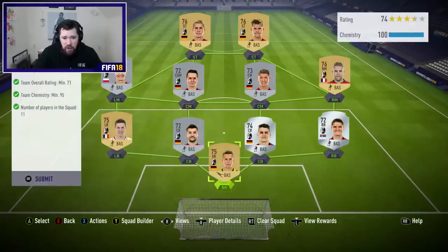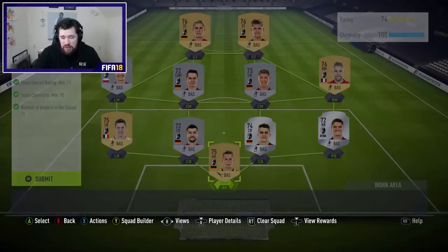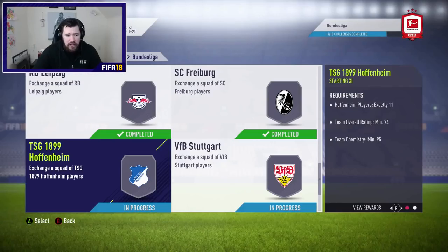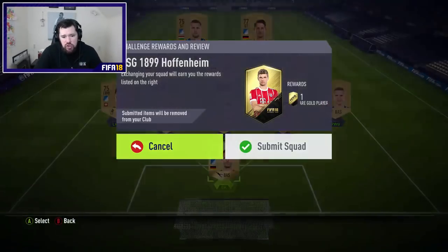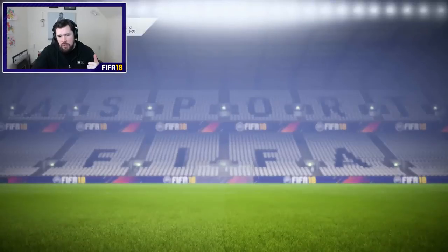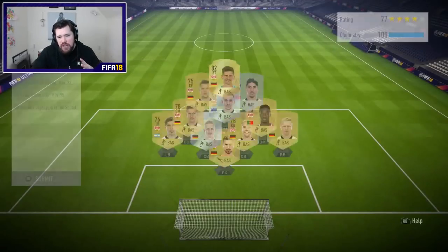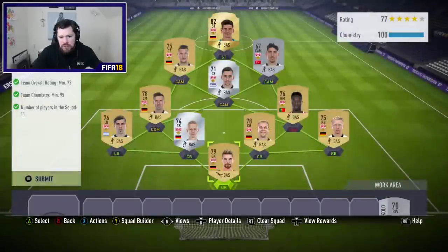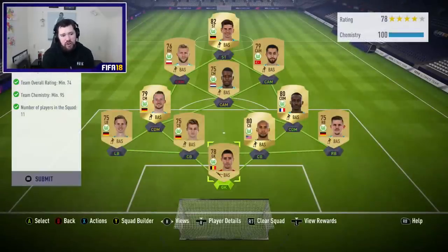Freiburg, the next team — this is going to be another difficult one, but they've got so many silvers it's going to be okay. We move down to Hoffenheim as well — Hoffenheim is going to be a full gold team, so super cheap. So far we've got Bayern that is going to be quite expensive, and we've got three teams that have silvers required.